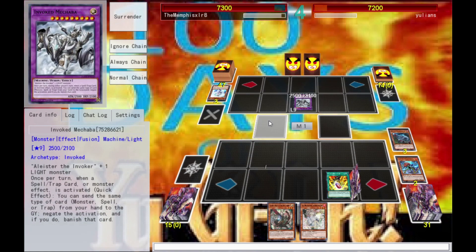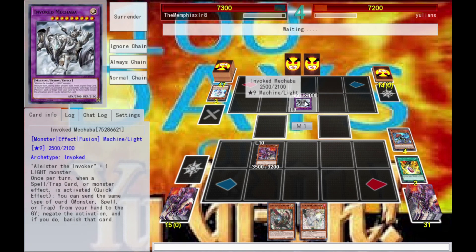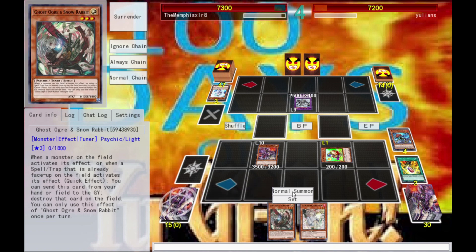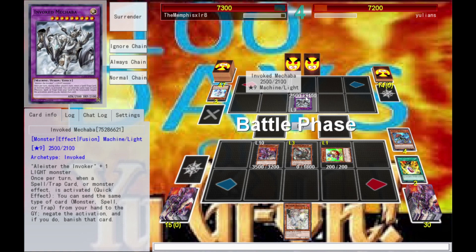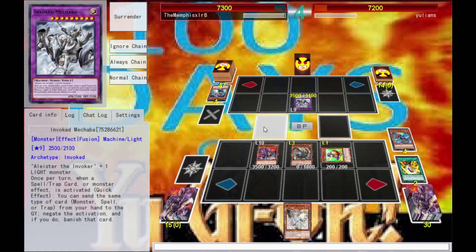These are all Dinos — the thing is I need to banish from hand or graveyard. Ultimate Evolution Pill — banish this one, and I only need one of these. Does he have a spell? He did not — come forth my bigger monster! My monster's bigger than yours, that's kind of the rule of the day. Let's banish Miscellaneousaurus — no thank you. Let's see — destroy a dinosaur. But I don't have another dinosaur, so I'm gonna go for Aulo, my tuner.